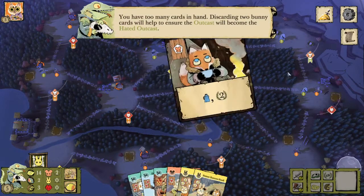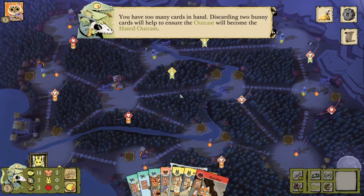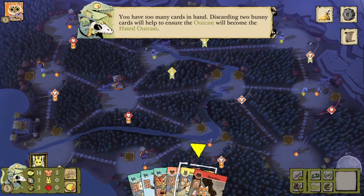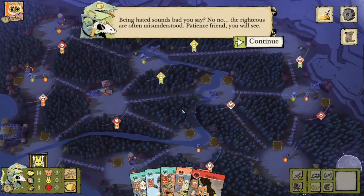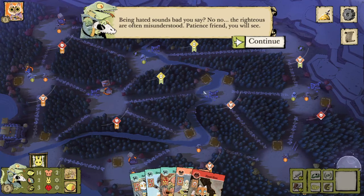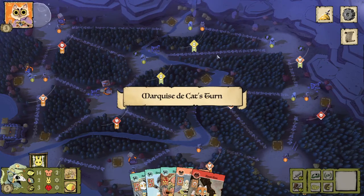You have too many cards in your hand. Discarding two bunny cards will help ensure that the outcast will become the hated outcast. There's nothing currently in the lost souls pile, so discarding both bunny cards lets us influence the next outcast suit. Being hated sounds bad? No — the righteous are often misunderstood. Patience, you will see.